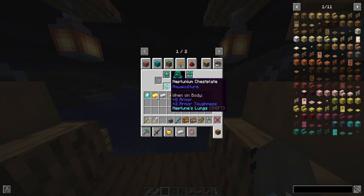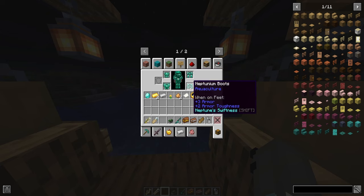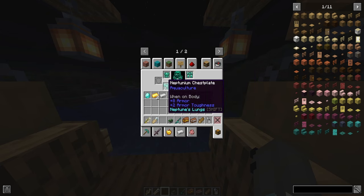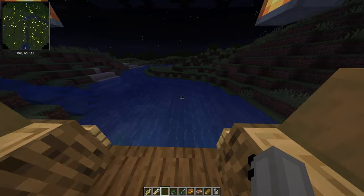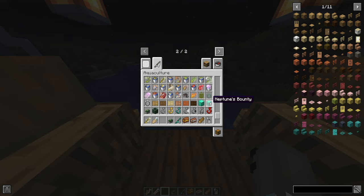If you can ignore the vanity aspect, it gives you some really cool benefits. It's a plus eight armor on the chestplate — it's the same as, if not a bit better than, diamond. Neptune stuff is definitely worth getting. You get this stuff just by fishing it up — you fish it up in Neptune bounties, which are really rare but really worth it.